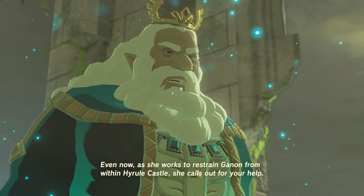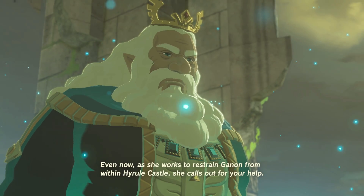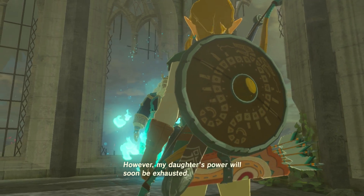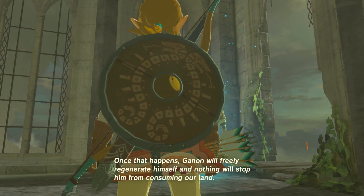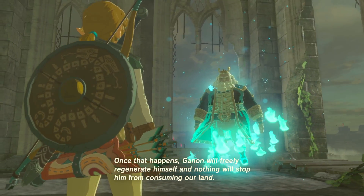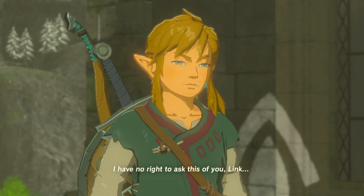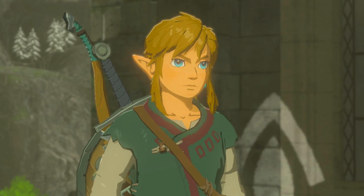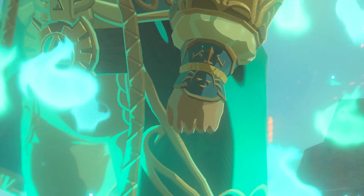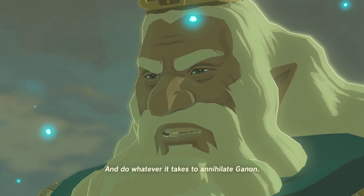He appeared from deep below Hyrule Castle, seized control of the Guardians and the Divine Beasts, and turned them against us. The champions lost their lives, and those residing in the castle as well. The appointed knight, gravely wounded, fell while defending the princess. And thus, the kingdom of Hyrule was devastated absolutely by Calamity Ganon. However, the princess survived to face Ganon alone. Link, you are our final hope. The fate of Hyrule rests with you.